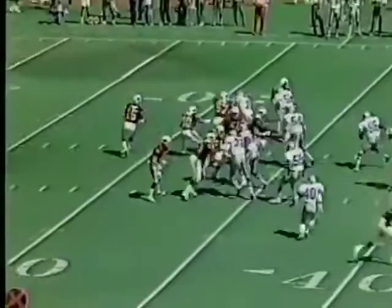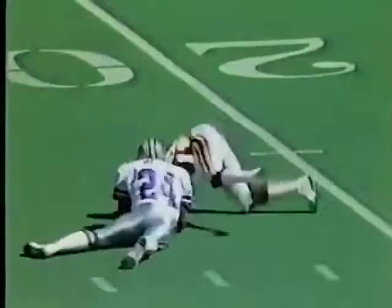Neil Lomax becoming a key with Kelly Stouffer unsigned. On the Cards' first possession, Lomax hooks up with Roy Green, who beats Everson Walls on a 44-yard completion — a sign of things to come — and it led to a field goal that made it 3-0 St. Louis.